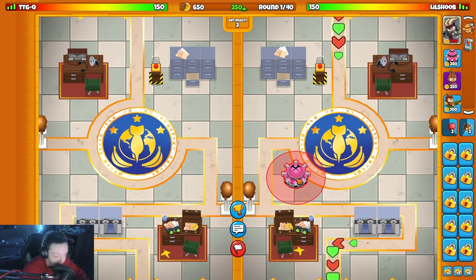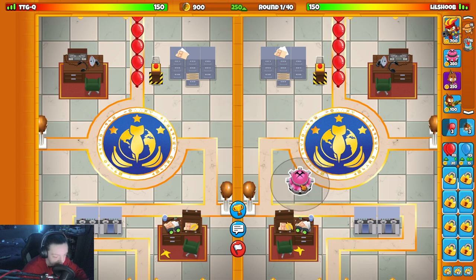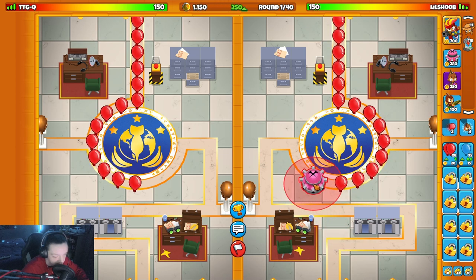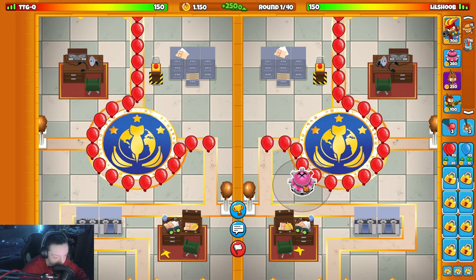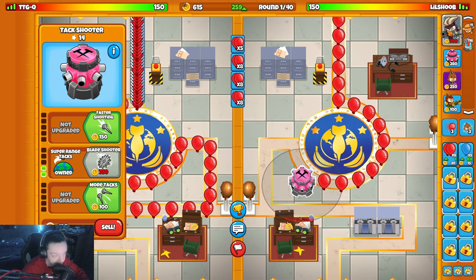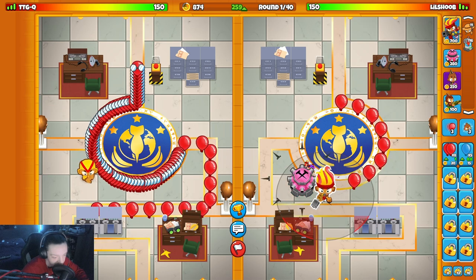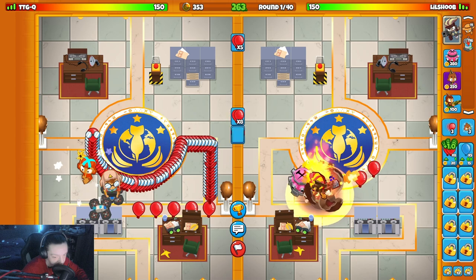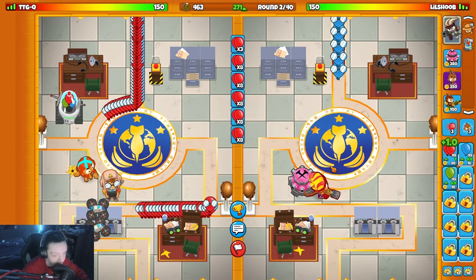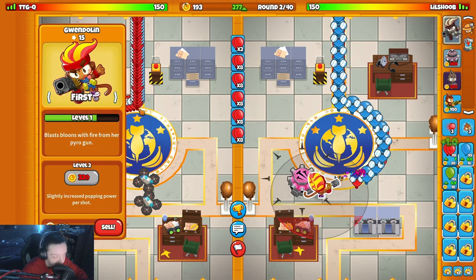Late shooter start is definitely the best option here. But where do I want him? I'm just gonna put him here. Get Gwendolen down, right about here. Let me lock in. So we're chilling — I'm just gonna get my money up, get faster shooting, and I'm gonna leave Gwendolen last.